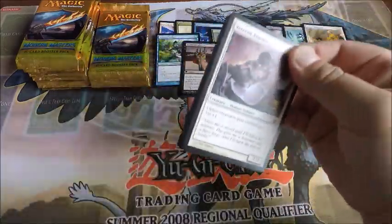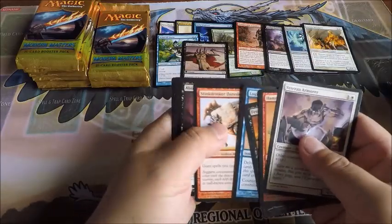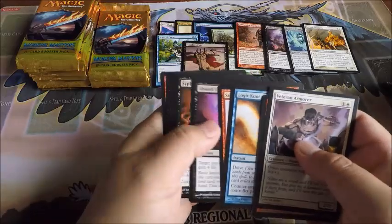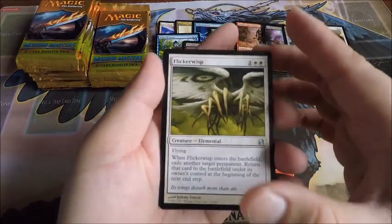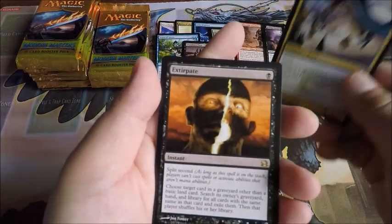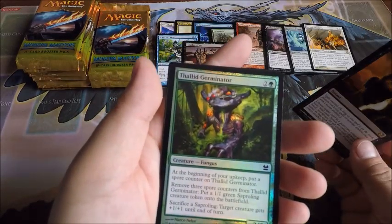I might also be getting a case of Hour of Devastation, so stay tuned. Flickerwisp, Mask of Memory, Trigon of Predation, and an Extirpate. Foil Thallid Germinator.